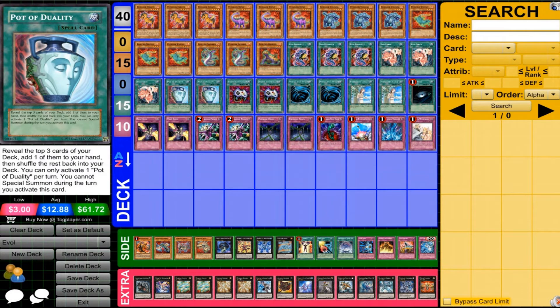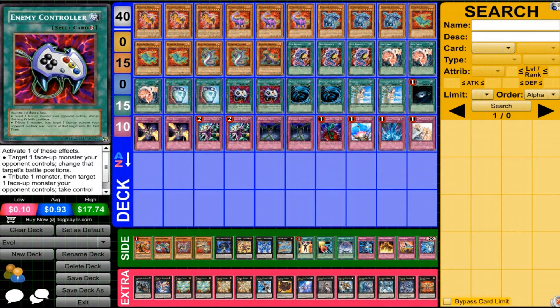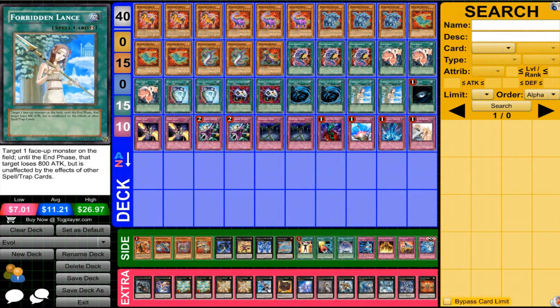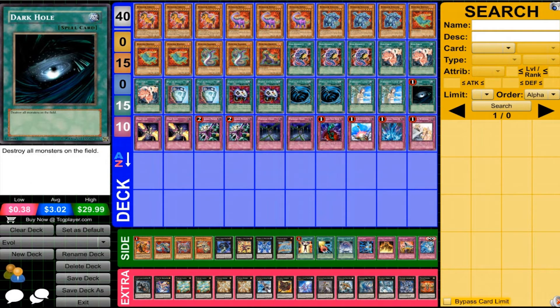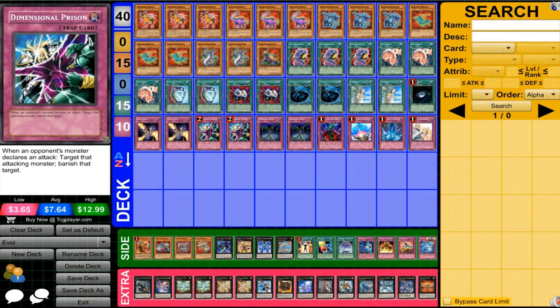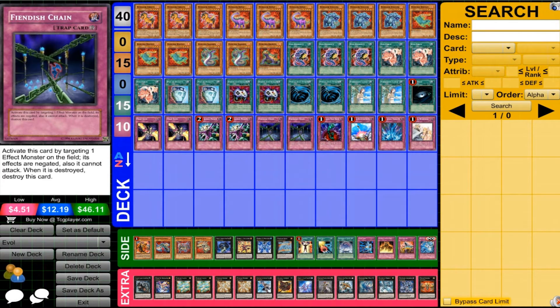Then Pot of Duality — we do have some special summoning, but we do need some draw power in this deck. Enemy Controller is really nice in this deck, giving us an alternative to tribute monsters, and its other effect is situationally useful. MST is included because back row can be a problem for this deck — you're bringing out these powerful monsters quickly that you don't want to get destroyed. Same reason why we're running Forbidden Lance. We also have Dark Hole. For the traps, back row can be an issue so we're running two Trap Dustshoot, two Dimensional Prison to deal with threats, and two Fiendish Chain — otherwise just the staple traps you'd expect to see.